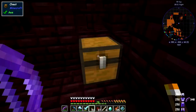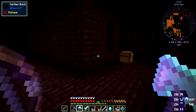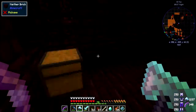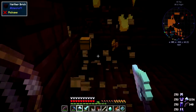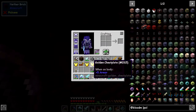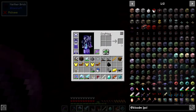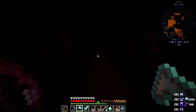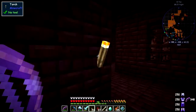Oh look — two chests! That's not too bad, not too shabby, even though it's enchanted gold armor. We can smelt the gold to make it into nuggets, or we could even enchant it when we get around to enchanting. That's not too bad. I should put my torch down before I forget — on that corner there.